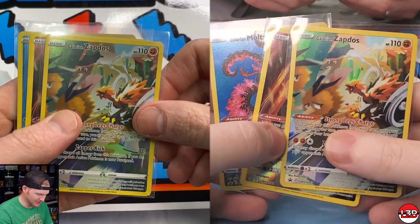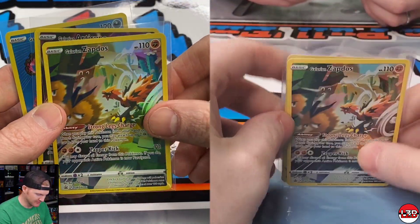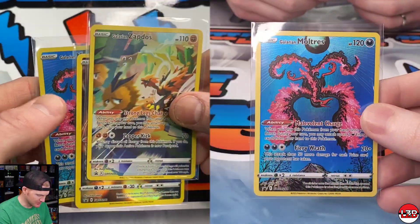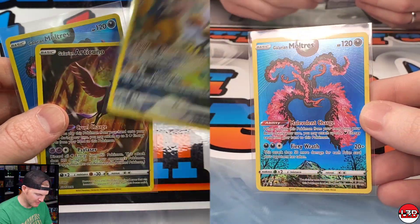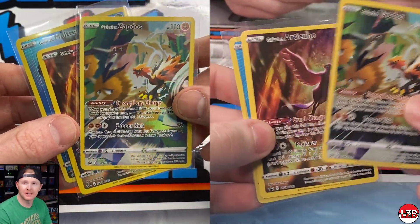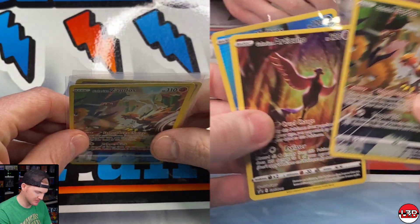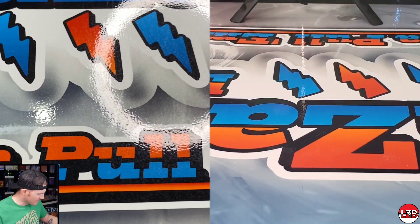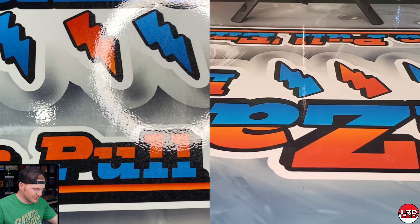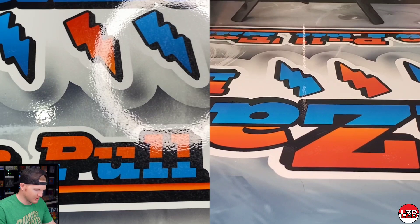First, I wanted to show you the promos. We actually got pretty decent cuts on them — we got the Zapdos, the Articuno, and the Moltres. Moltres is my favorite, and mine too. Not too bad. I was a little worried about the cuts on them but they actually turned out pretty decent. Would have been better with silver borders, but I do have the silver border Moltres from B-Star Universe.